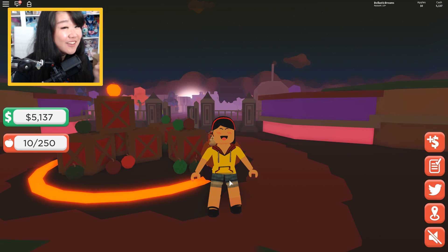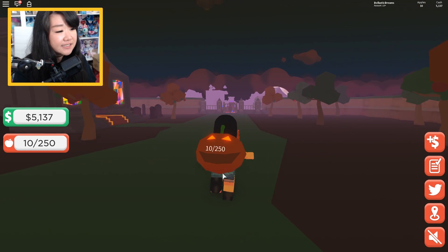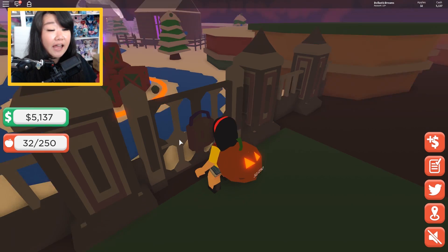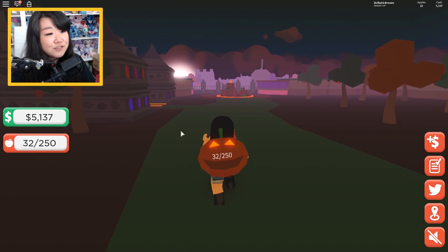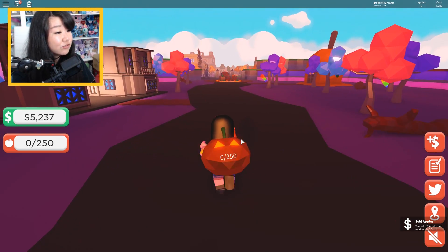We finally have $5,137, so we can afford to get the unicorn. But before we do that, I want to go over to this side and see how much it costs to access the other area. Is it a Christmas town? So the Haunted Land was like Halloween town and the Winterland is like Christmas town — that is so cool. It costs $17,500 cash — that's a big price jump and I cannot afford that. However, you know what I can afford? A unicorn! My Roblox Elastic will run to the pet store for me.